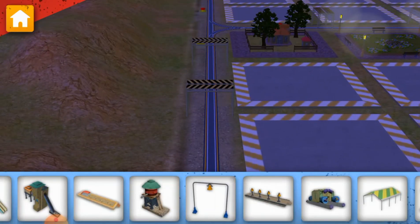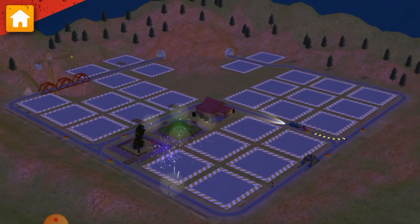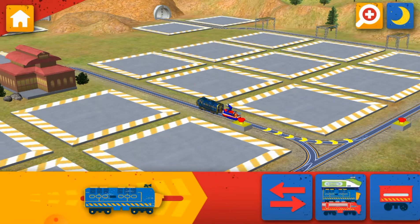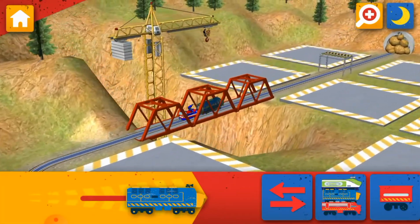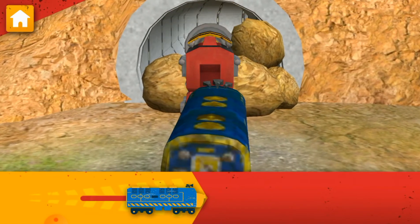Now let's build something by the track. Good idea. Lights keep it bright at night. Keep going. There's more work to be done. Choose a wagon to add to your chugger. The tunnel is blocked. Go to the mountain and drill through to clear the way. Honking horns! We need to drill through that rubble. Attach the drill to your chugger.